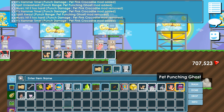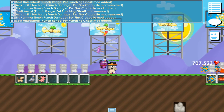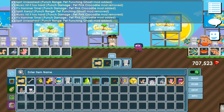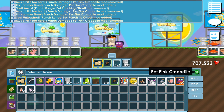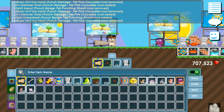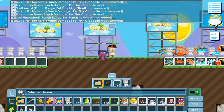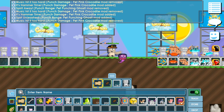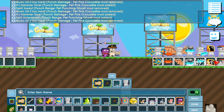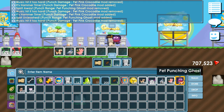Next is the Punching Ghost. Wait, I thought it was Gorich. Alright, so this pet — when I punch like this, my pet follows me and punches too. He has boxing gloves and punches like me. Nice, not that bad.